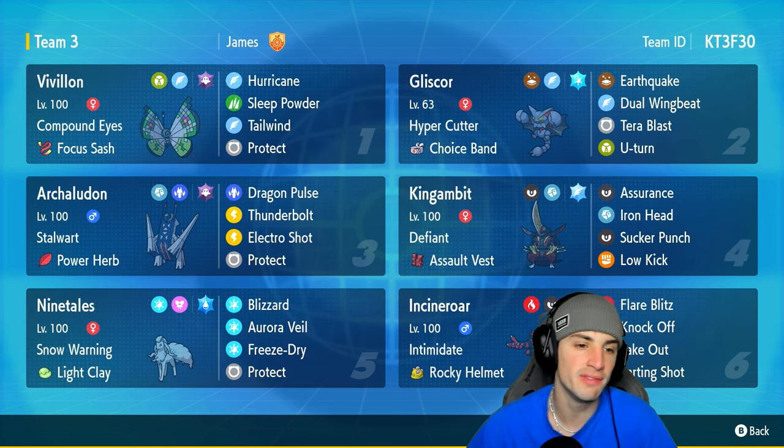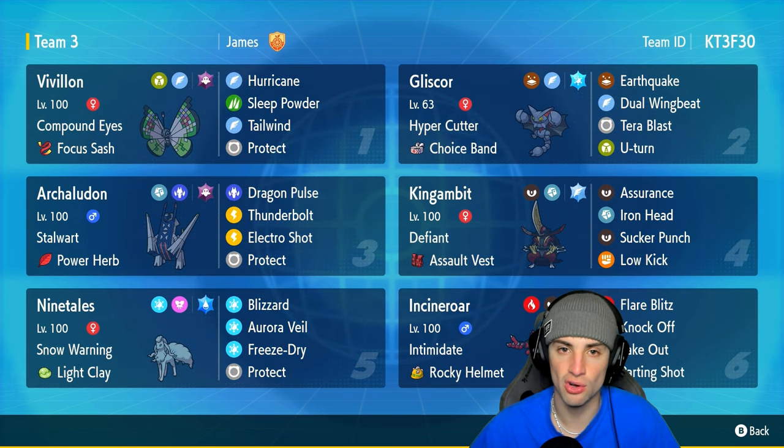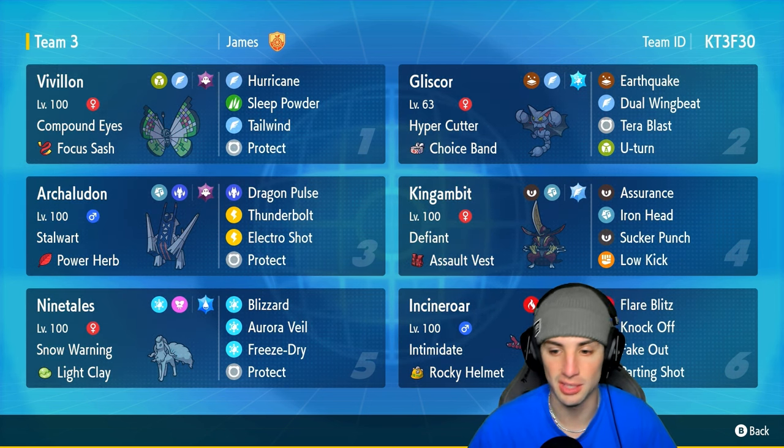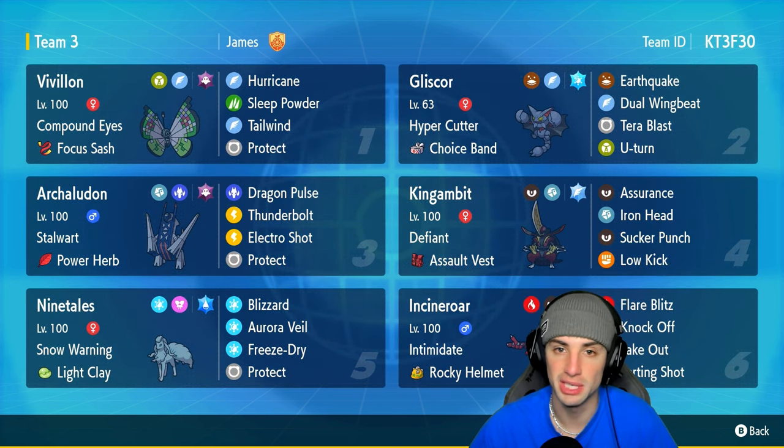Also on the team is another Pokemon we don't get to use too much — Vivillon. Vivillon is still very strong with compound eyes into focus blast, hurricane, sleep powder, tailwind, and protect. It can do some big time damage, put some Pokemon to sleep, and grant the team speed control.